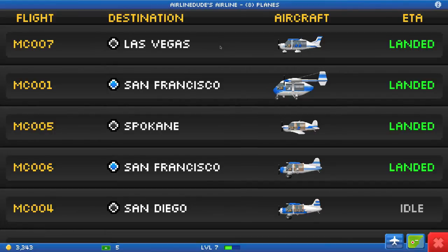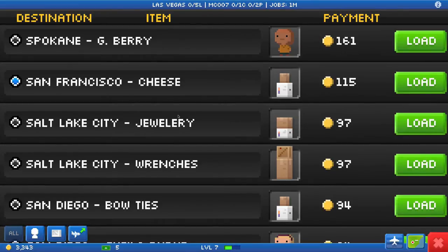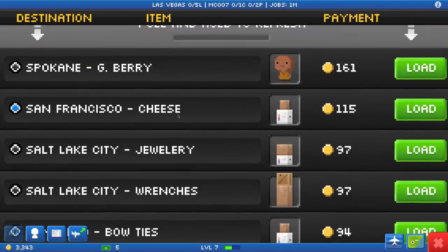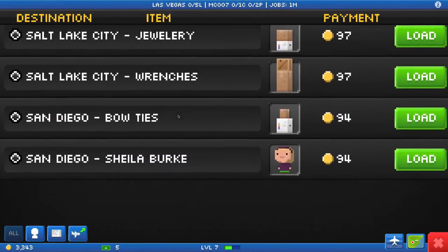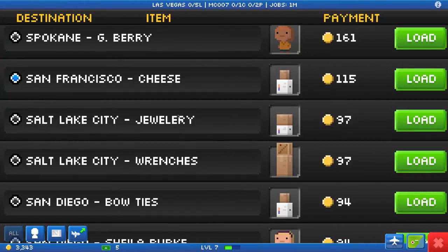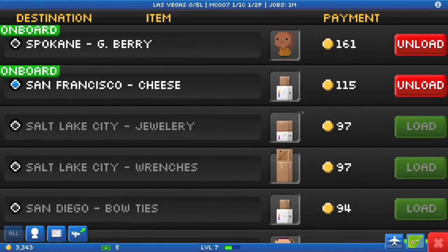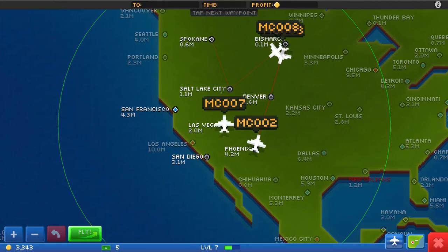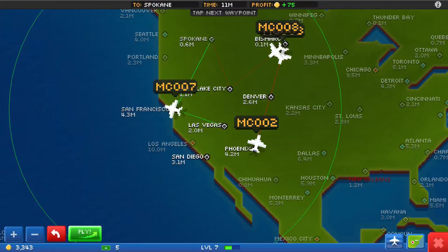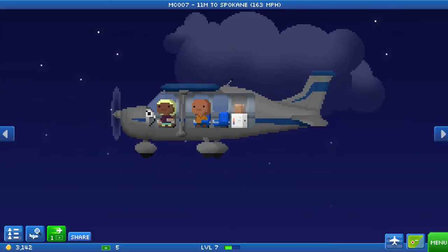Vegas: two passengers, one cargo. One cargo, two passengers - you are in Vegas, so you are either heading north or heading south. Two passengers - let's get Spokane and San Fran, and you can get San Fran on your way to Spokane for 75. That's the best I can do unfortunately.